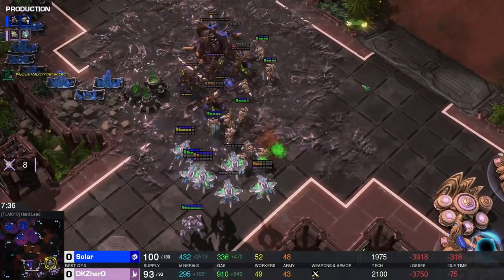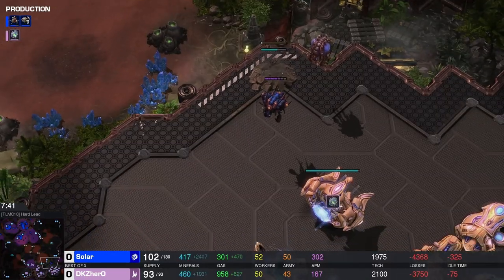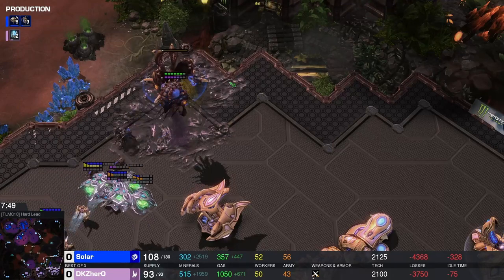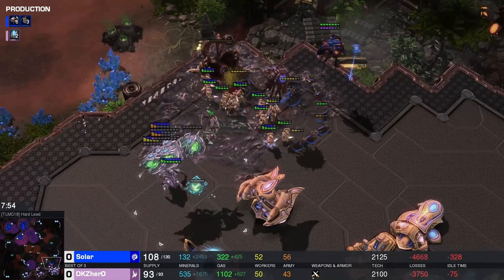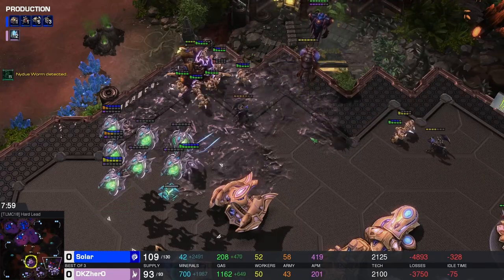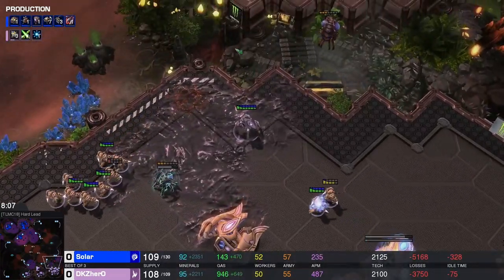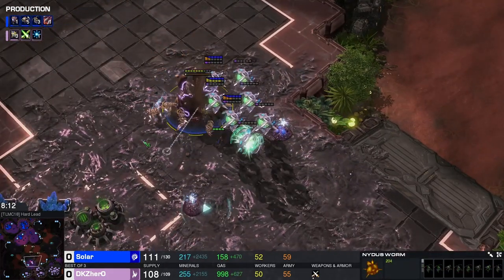Back on creep where they love to be — transfusing everyone back into the Nydus. Roaches coming up behind — get the queens out! The queens didn't go in first, that's unfortunate. Setting up another Nydus here. Solar is having too much fun with all these Nydus beams. It seems like Hero is stabilizing a little bit, the oracles are out of energy again, although those zealots are just slaughtering everything as they pour out.